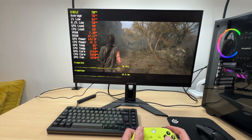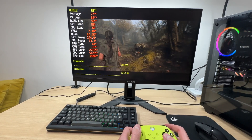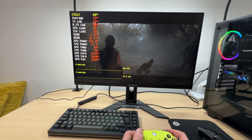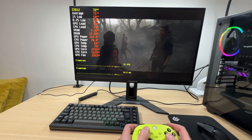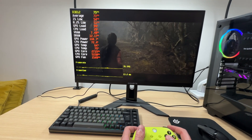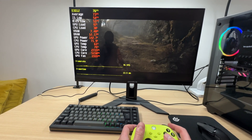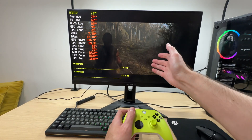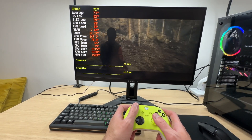I wonder if the FPS will stay above 60 once we descend further into the forest — we're currently using 7.4 gigabytes of memory. And indeed the FPS stays well above 60: 69, 64. Basically, you can use the high graphics preset with the RTX 4060 Ti; you'll just need the help of DLSS and frame generation. This right here is a pleasant experience — the game looks great and the image is fluid.